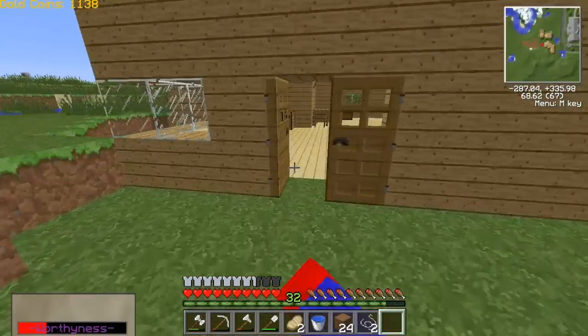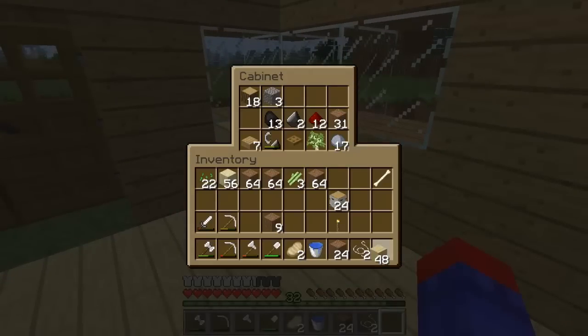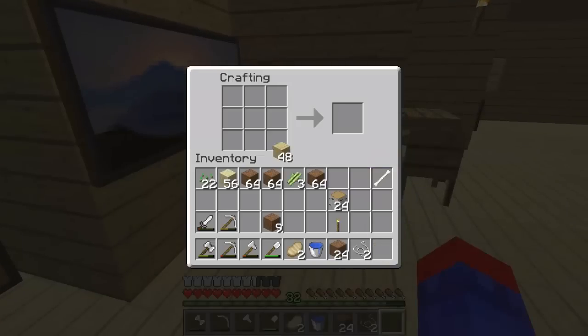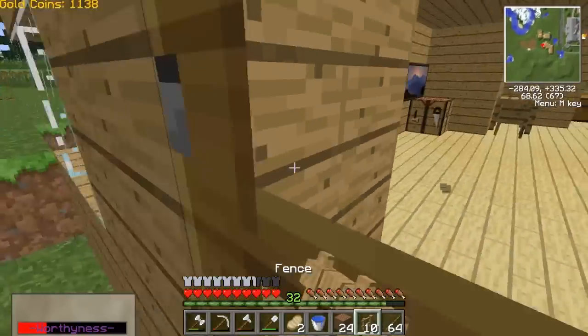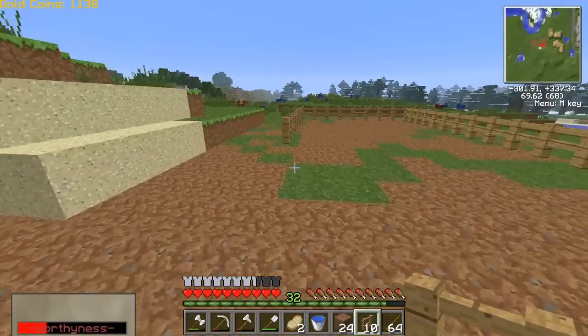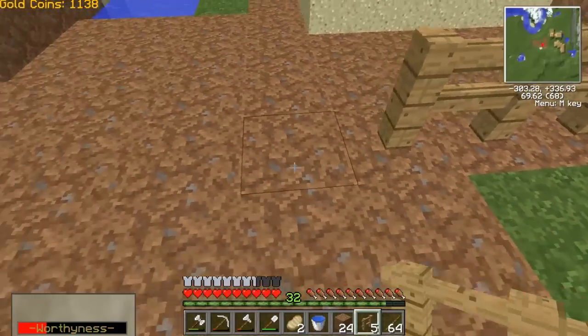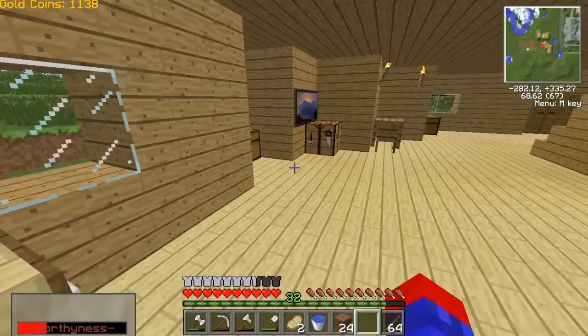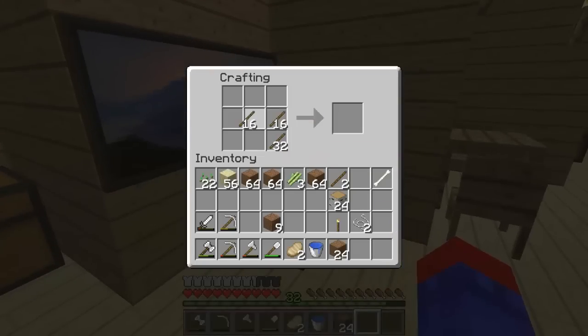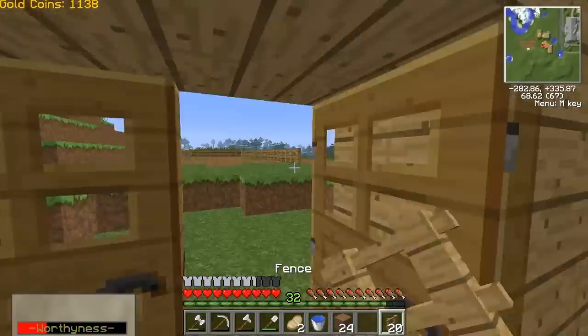This is gonna be a long farm. It looks like it's gonna be a little backyard thing. I knew 42 fences wasn't gonna be enough. Let me get more birch stuff. I actually want to build it two fence blocks high — so stuff can't get in — for extra security. Farms are just kind of side stuff. You don't want everything stepping on it, and you don't want farming to get too annoying.